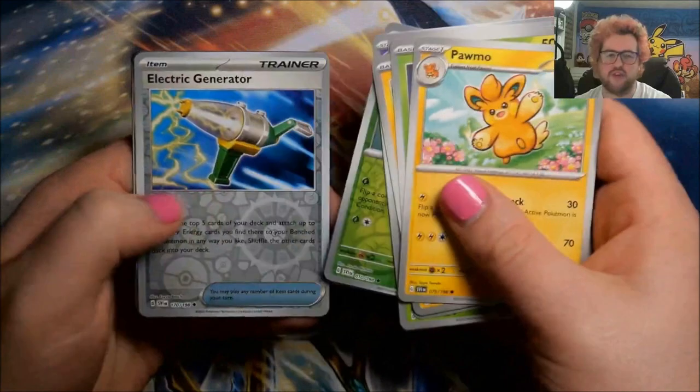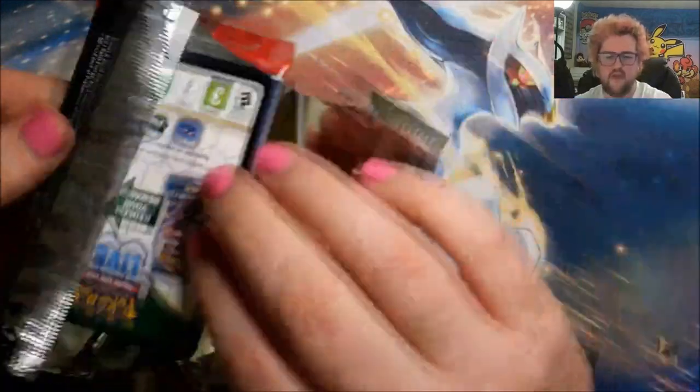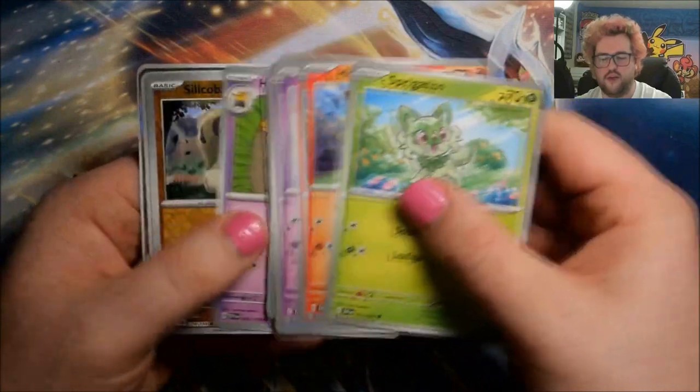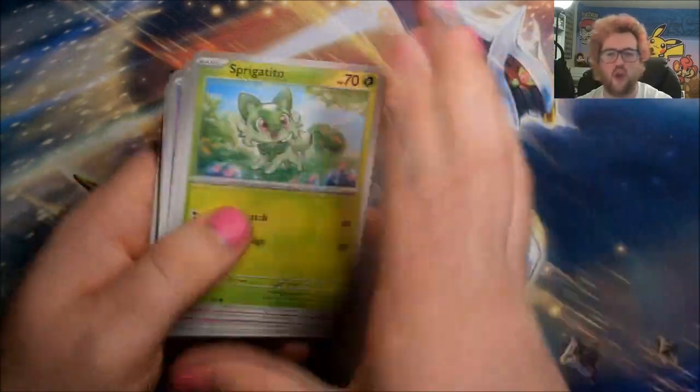Reverse Pavilion, a reverse electric generator, and a Coquapple. Then it is rusty Cobra, a reverse toad school, and a Klawf — a first Klawf of the video.